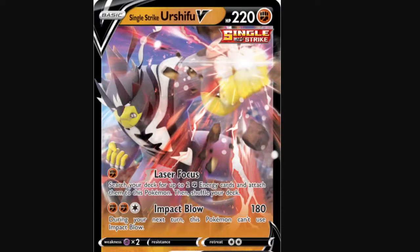First off, we have Urshifu V, which has good base stats all around. Its best attack says you may set up to two Fighting energy and attach it to an Urshifu V, which is alright if you're playing it on its own. I'm going to bring you a Single Strike decklist that doesn't play Porygon-Z later down the line — right now I'm just testing out what works.